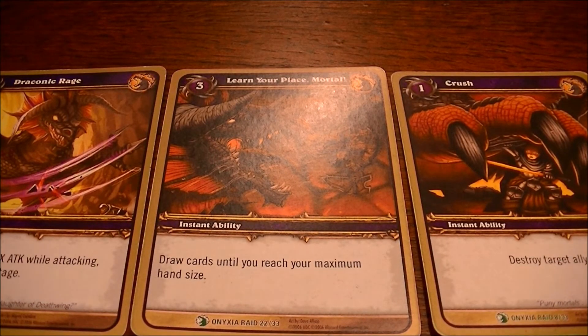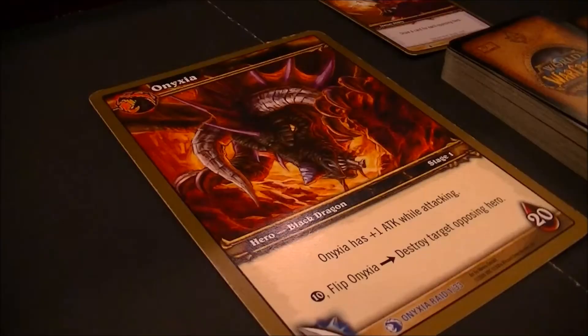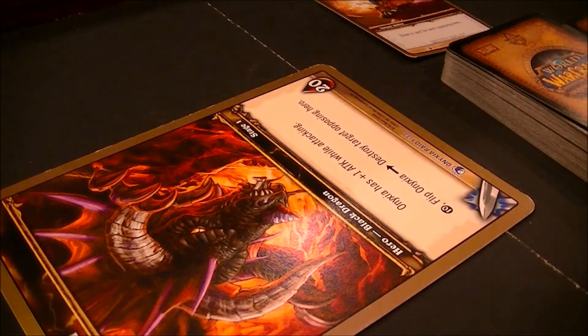The game is already looking good for the boss. I drew Draconic Rage, an ongoing ability giving Oni plus X attack where X is the current stage — not useful now but worth holding. I also got Learn Your Place, Mortal, which lets you draw cards until you reach maximum hand size, and Crush, which destroys a target ally. With both resources exhausted and 9 cards in hand, I can't do much except attack. I'll choose to attack the DPS — 1 damage to War Axe the warrior.